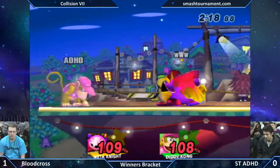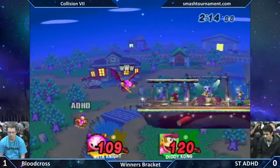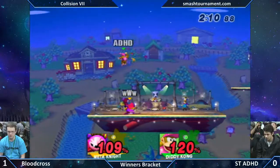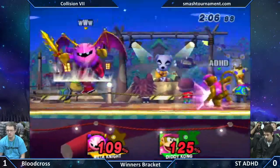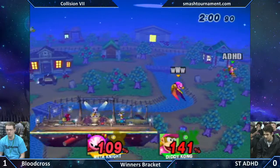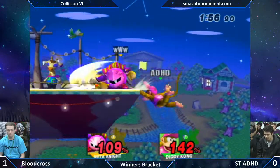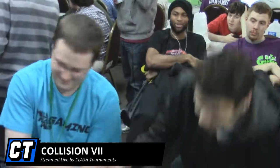Three trips in a row. Down smash — that won't kill him. But he has no jump — he is poised to take this home right now. Bloodcross went for an option to try to pick up the banana, but that could be dangerous. The back roll — the back hit. ADHC with excellent DI here. No jump — wait, he has a jump. And that's it — there it goes. Bloodcross takes it 2-0.